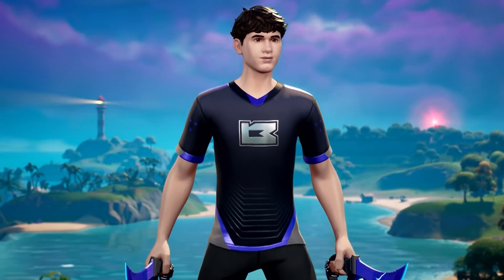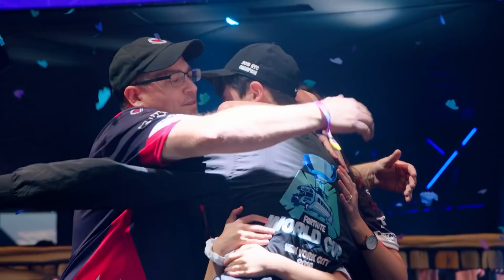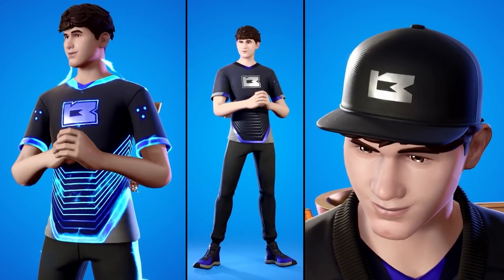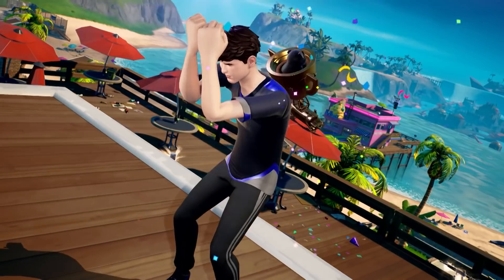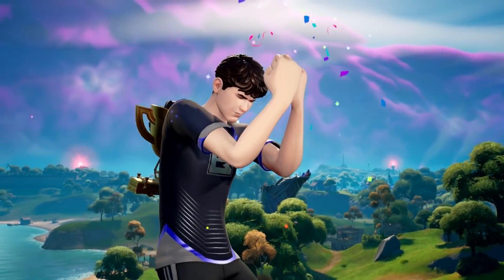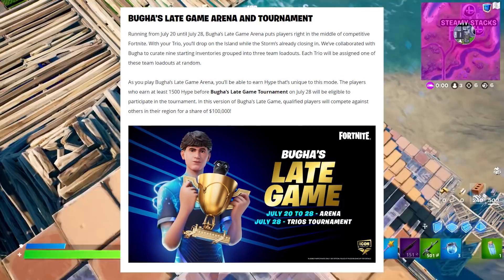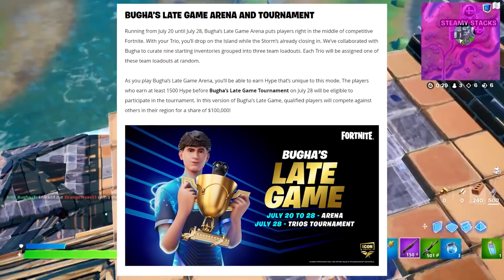We have a new skin hitting the item shop tonight. When the shop resets, we're greeted with a brand new Icon Series skin belonging to Booga himself. He has a sick back bling, his own Icon Series emote, and he'll even get his own tournament called Booga's Late Game, where you'll be able to win up to $100,000. Crazy, right?